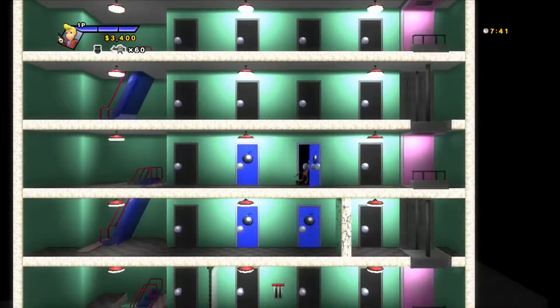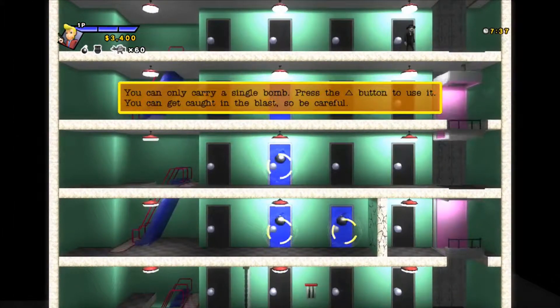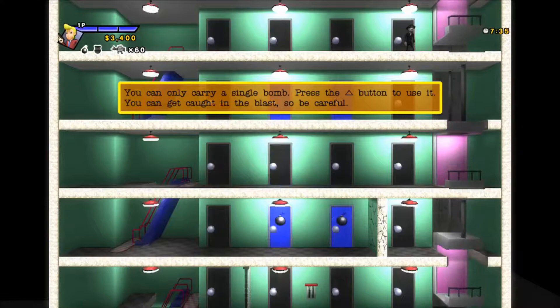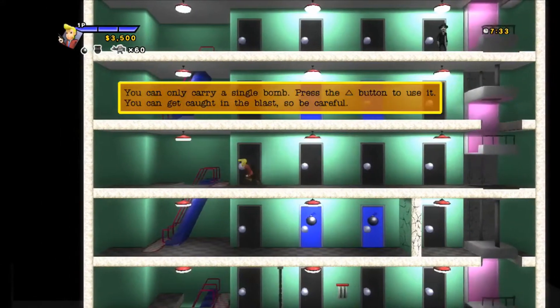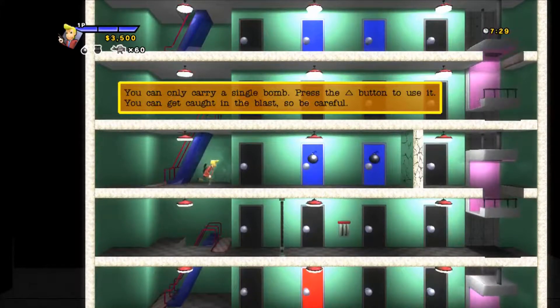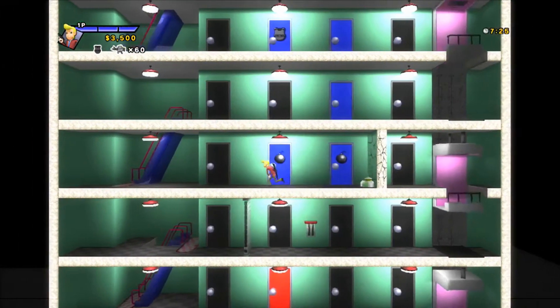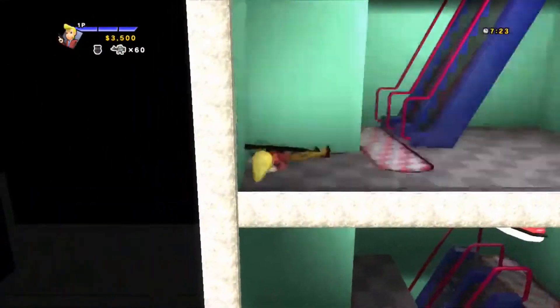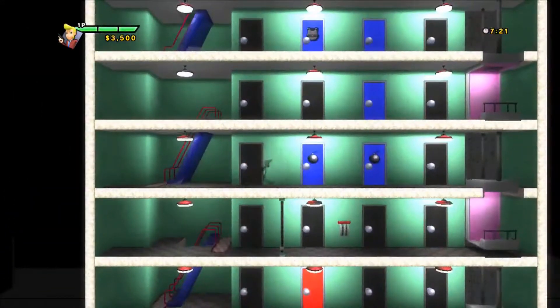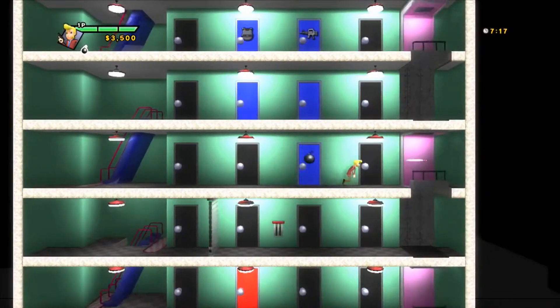Bombs! Is that a bomb? You can only carry a single bomb — press the triangle button to use it. You can get caught in the blast, so be careful. Look — you put the bombs against the doors or the walls. Holy hell. So apparently I should probably go into cover... and I lost my machine gun.